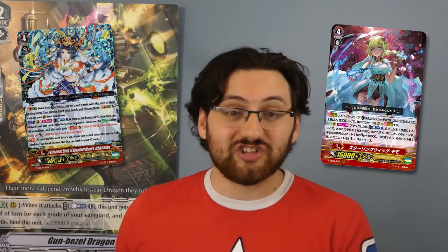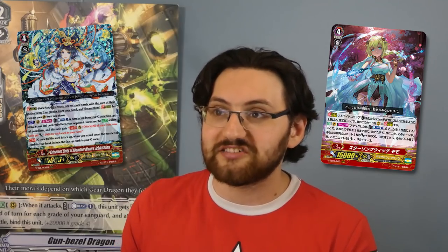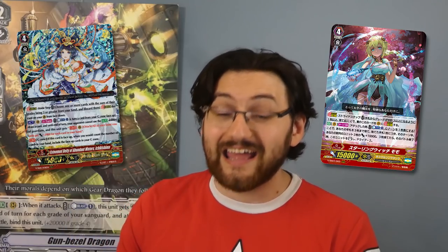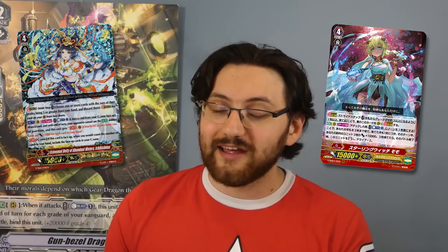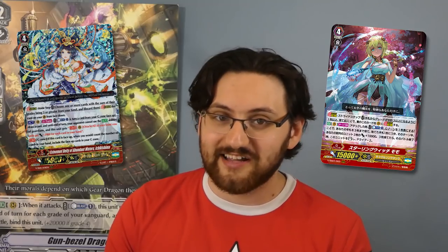The next clan is Oracle Think Tank. For 2019 they got Esteemed Deity of Abundant Water, Ichikishima, and for 2020 they're getting Sterling Witch, Momo. Ichikishima was definitely a 10 out of 10 card — it was insane, blocking any type of defensive option by nullifying all other abilities and swinging for very high numbers. It was a deadly first stride and for obvious reasons was banned. So it's a 10 out of 10, but now basically unrated because the card doesn't exist.